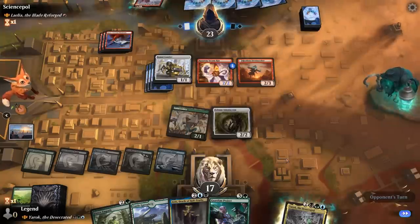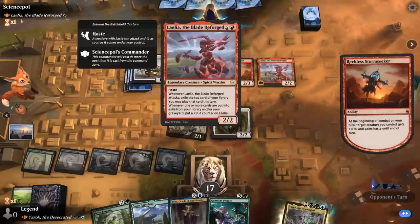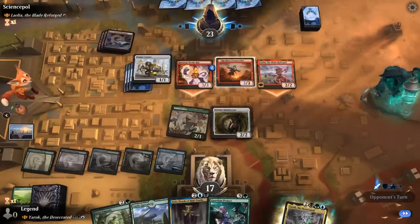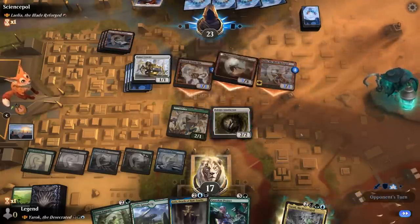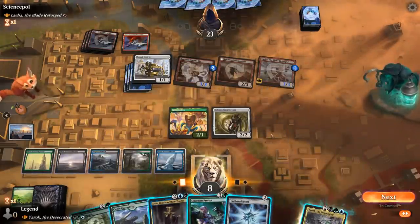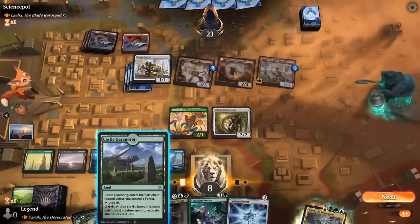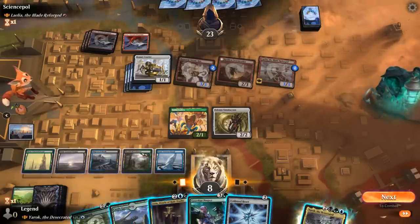Next turn we could cast Yarok, or take a slightly different approach. Opponent plays Blade Reforged, a 2/2 with haste that will pick up a counter as soon as it attacks. Stormseeker pumps itself. We're already down to 8 life, but at least Yarok has lifelink. Sequencing: if I play Castle Garenbrig I can make extra mana — that's 6 green plus blue and black left over, so 8 total. I could play Yarok and Fierce Empath, triggering twice. That sounds like a plan.